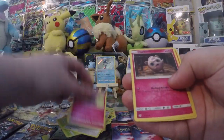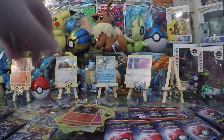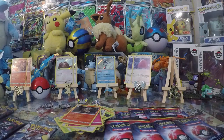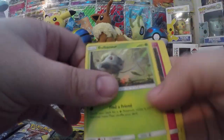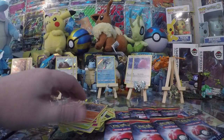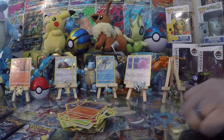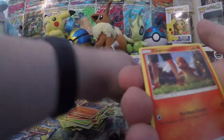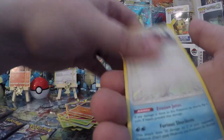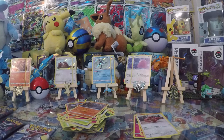Pack has Lickitung, Snubble, Jigglypuff, and Arcanine. Next one: Bulbasaur, Jigglypuff, Charmander, and Machamp. Then: Jigglypuff, Jigglypuff, Lickitung, and Greninja! Jeez, well that's a double set right there!